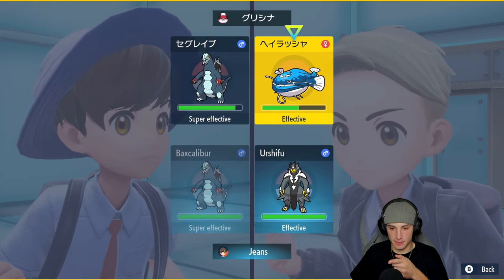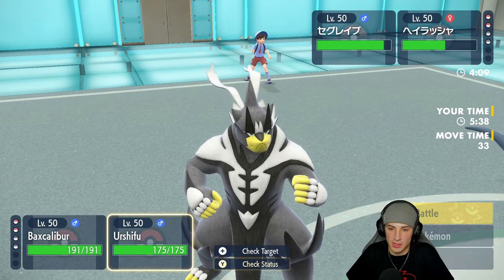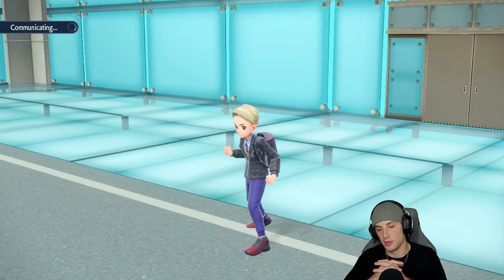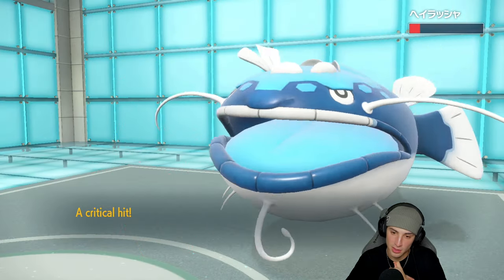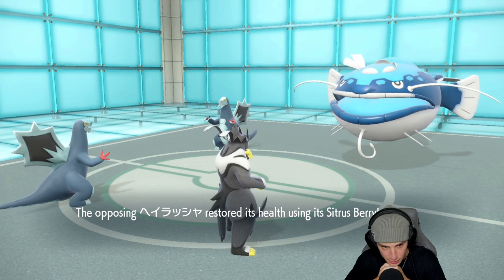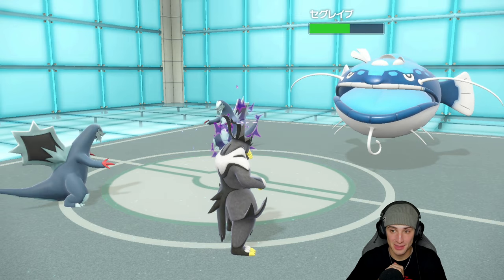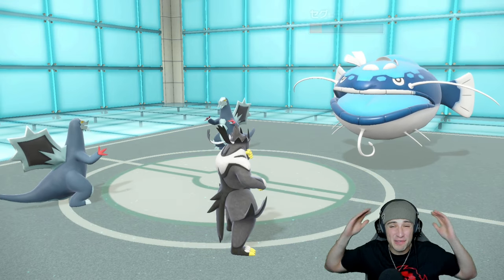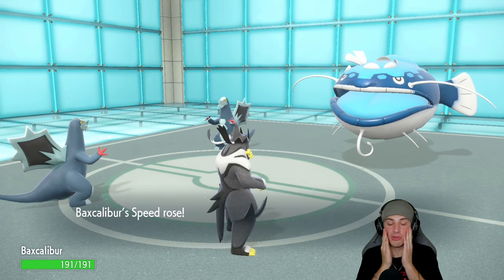Now what are the chances they protect? I'd rather try Scale Shot. I go Scale Shot and Wicked Blow. My Baxcalibur is pretty fast — if we can outspeed and get rid of their Baxcalibur we can set up for victory. We land four out of five Scale Shot hits — so upsetting, we needed that fifth hit. Now my defense drops, I get a speed boost, but I'm going to sleep because of the Yawn.